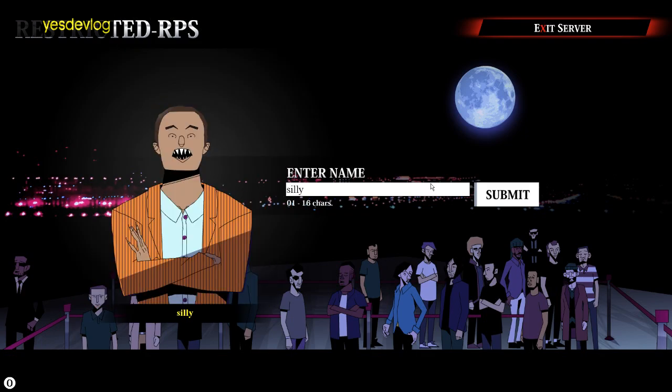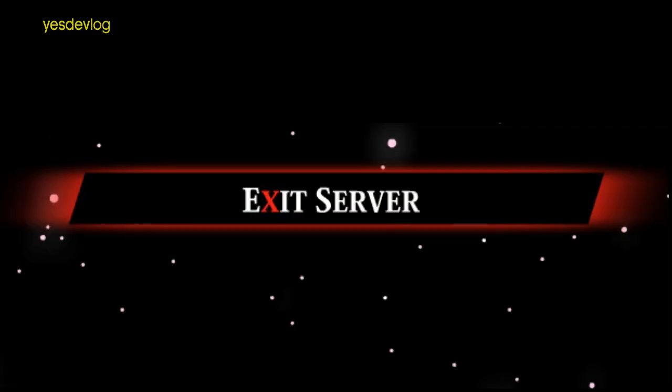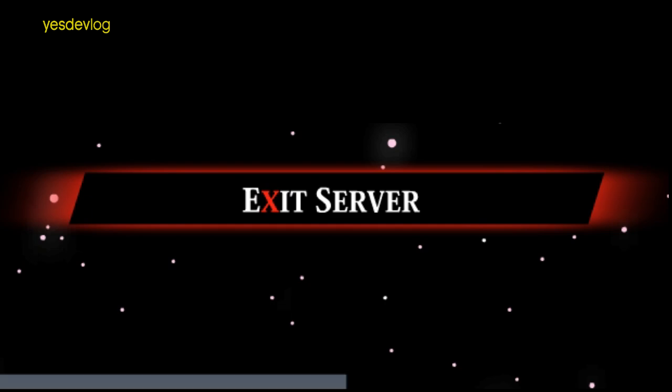Here's the latest on Ripus. The exit server button has been changed to fit the new UI, going for something more unique and intimidating so that people don't accidentally click it anymore. That's been a recurring issue.